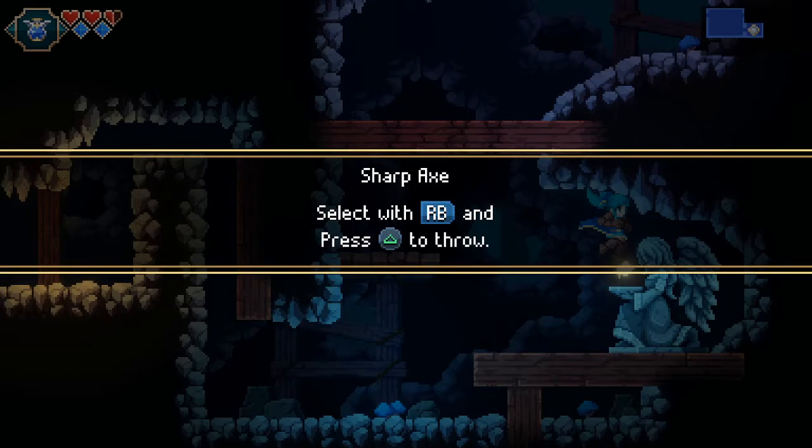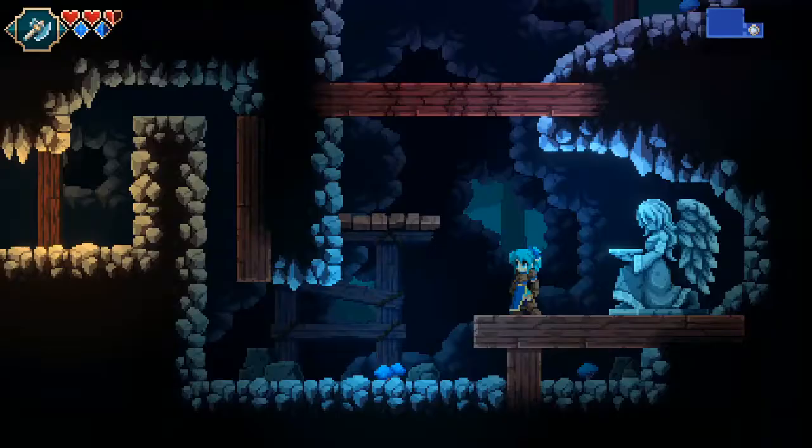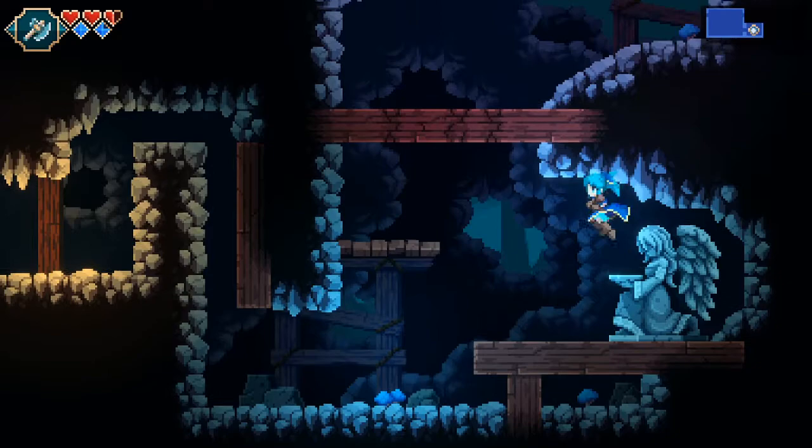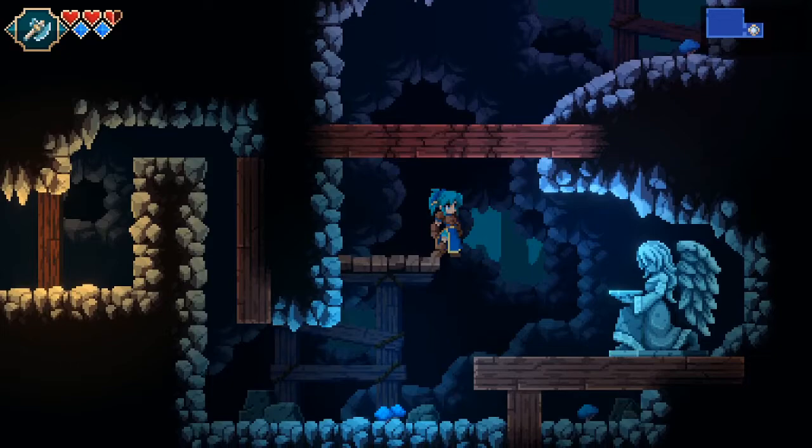Sharp axe - not just an axe, a fucking sharp axe. You've got a whip, holy water, and an axe - each item behaves pretty much exactly how you'd expect given this is a Castlevania-esque game. I think I'd like to see a little more creativity in terms of the weapons - make it something other than holy water.